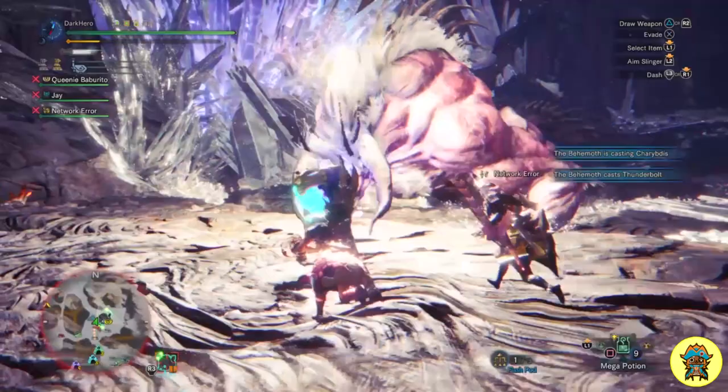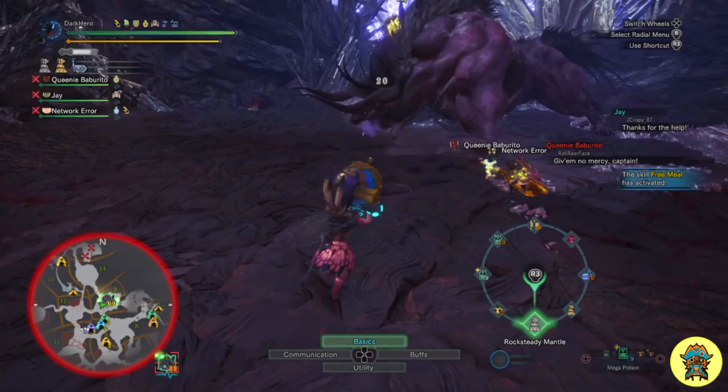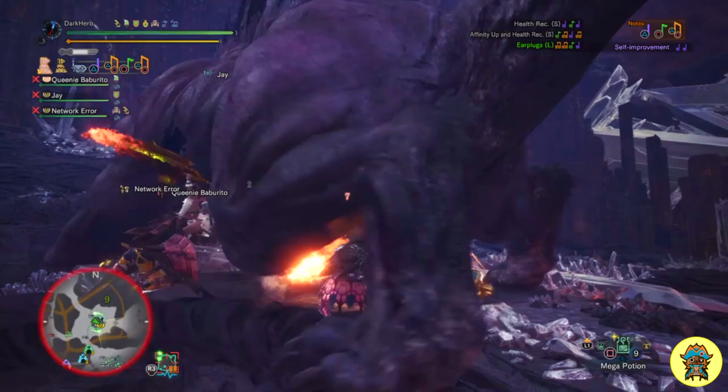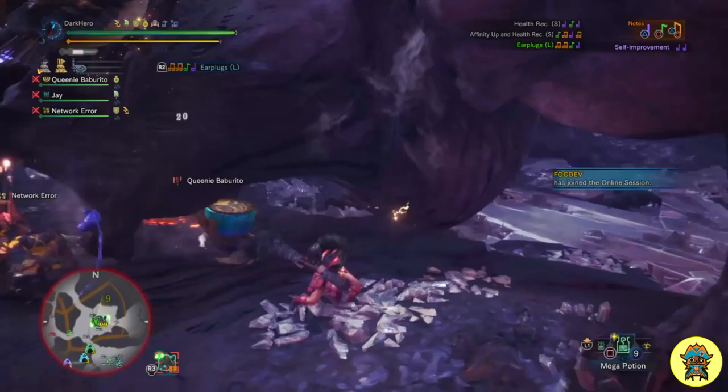The first thing I'd like to cover is my mixed set, because it has played a very big role in making sure our group succeeds in defeating Behemoth. As you know, in the Behemoth fight you are supposed to have three different roles: you have someone that is going to be a damage dealer, someone that is going to be a tank who guides Behemoth around and takes the hits, and then you have a support player — the player that keeps the team alive.